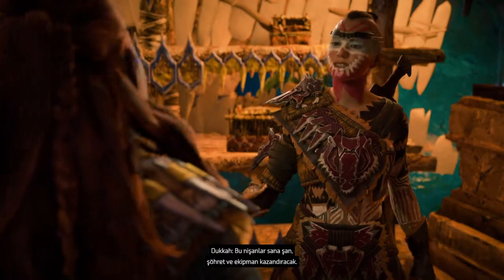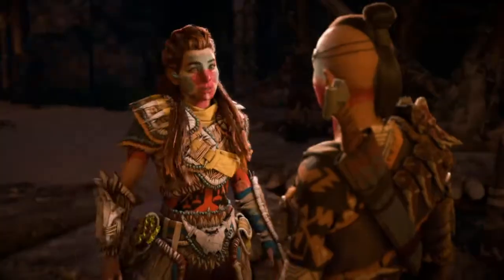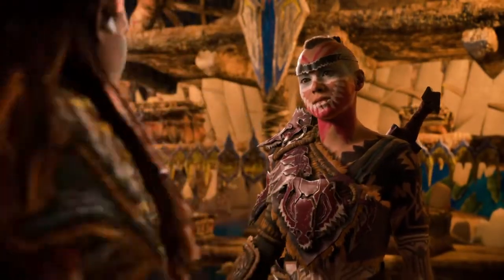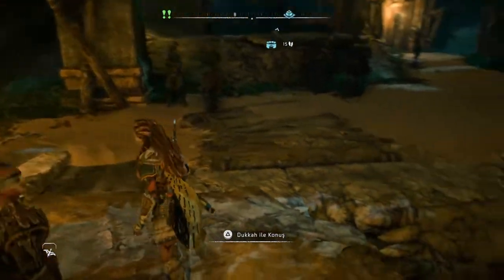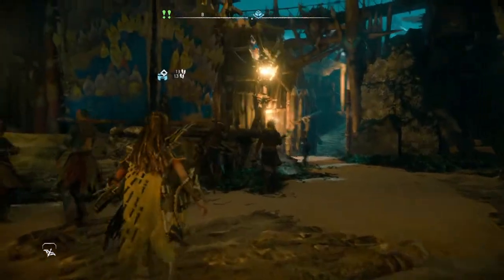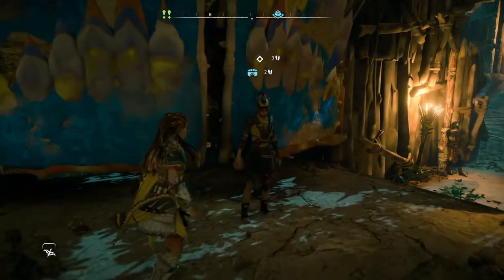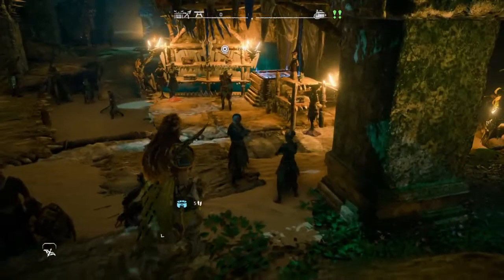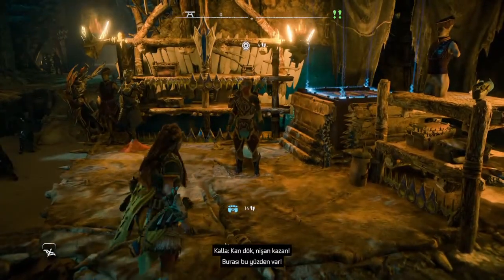Bu madalyaları tüccardan alabiliyoruz. Arenadan elde ettiğimiz nişanlarla o arkadaşla etkileşime girip arenaya giriyoruz. Arenadan parkur tamamladıktan sonra aldığımız nişanları tüccara götürüp tüccardan bu üç efsanevi silahı satın alabiliyoruz.